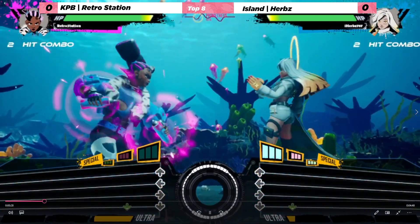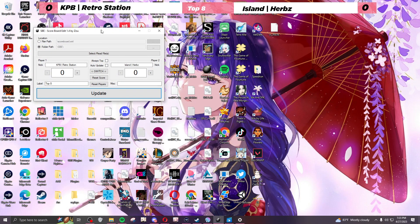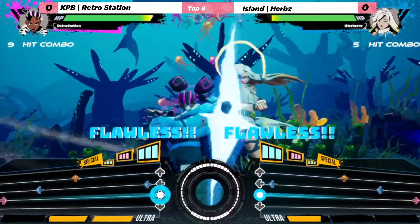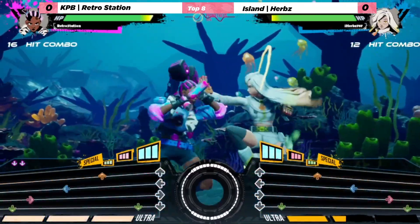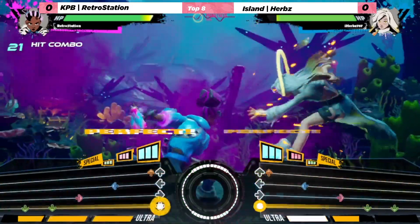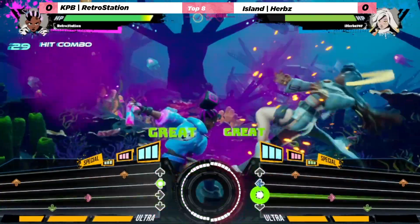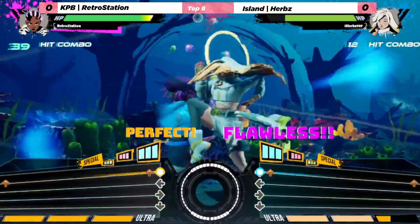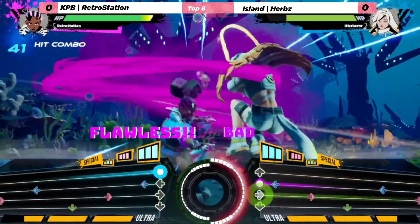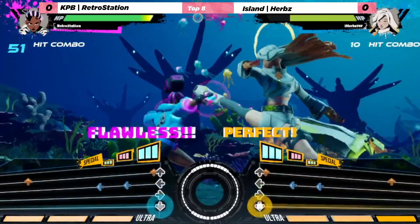They're actually using the DDR RetroStation — so they're using the Arrow, also known as the DDR. Something I was talking about with RetroStation earlier is how Rosetta can literally combo into level 1 thresholds, as well as do reversals that are really free.